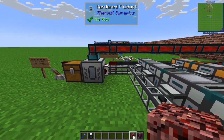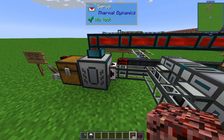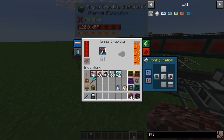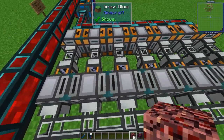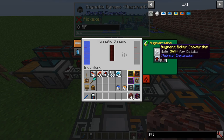We use this servo, which is set to low — that means if we have no signal coming in then this will be running. This is configured so that we can pump things in and out of the machine; in this case it means we are sucking the lava out and distributing it to all these magmatic dynamos.